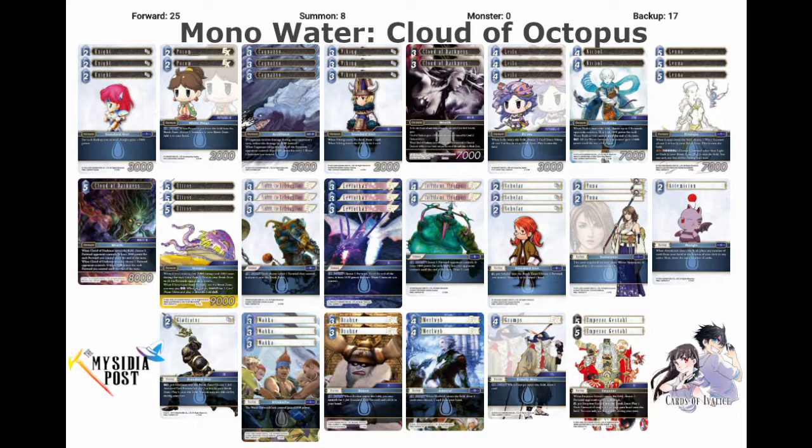The deck also has a ton of removal, including five CP Cloud of Darkness — we run two of the three CP and one of the five CP — Famfrit, Leviathan three CP that reduces power, four CP Cuculain that reduces power, Nickel, Cagnazzo, Altros, and Emperor Gestal. Emperor Gestal helps fill the void of the five CP Cloud of Darkness since we're only running one, but it's also just great unconditional removal for a lot of different forwards we're going to come up against.